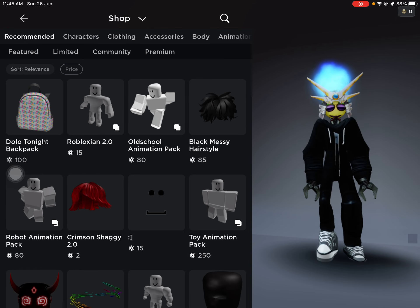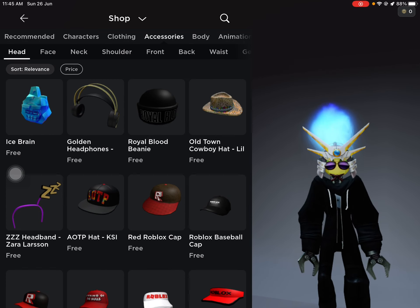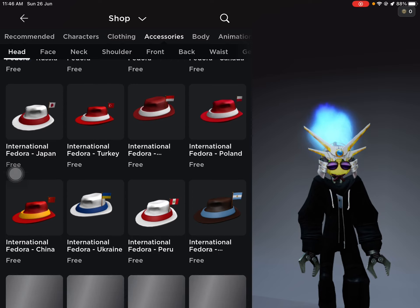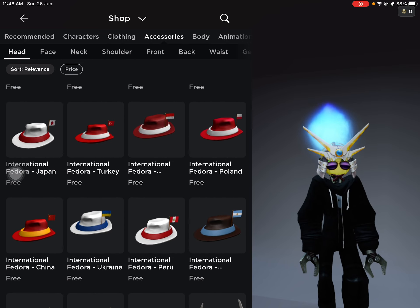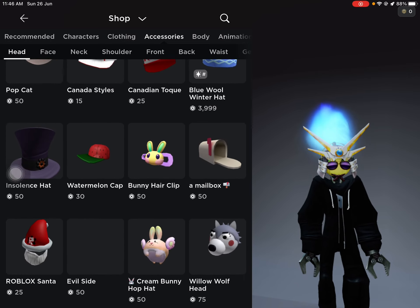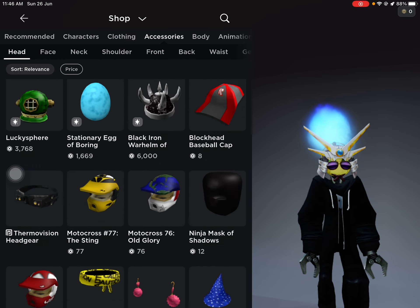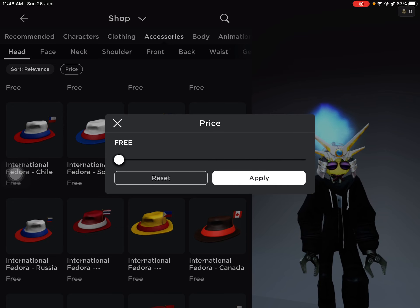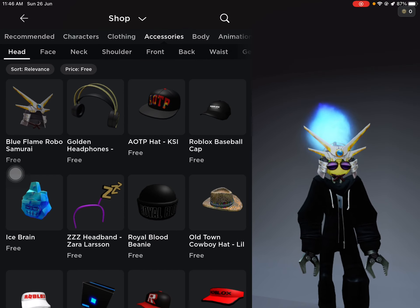Go to the shop, then go to Accessories, then go to Head, and somewhere in there go to Free, and then you'll see this Blue Flame Robo Samurai.